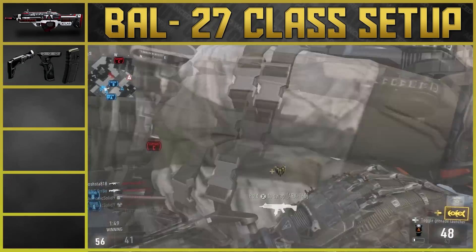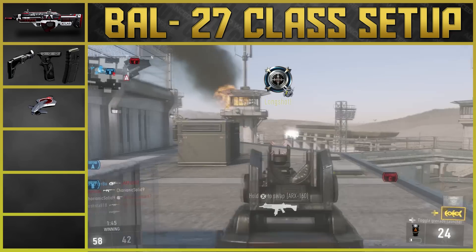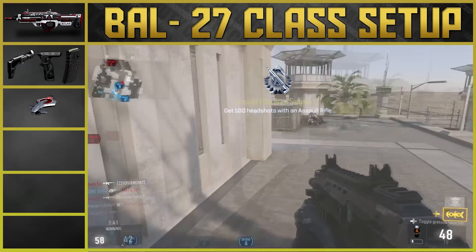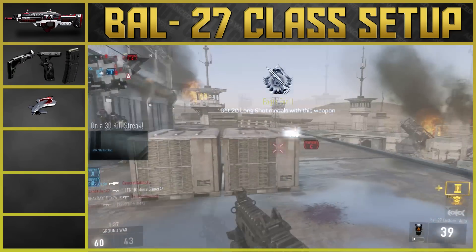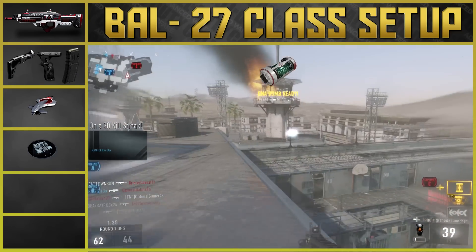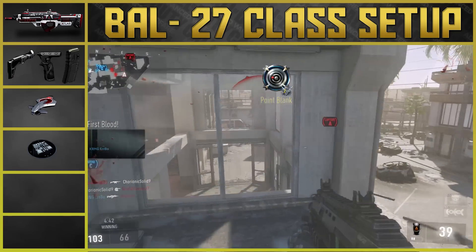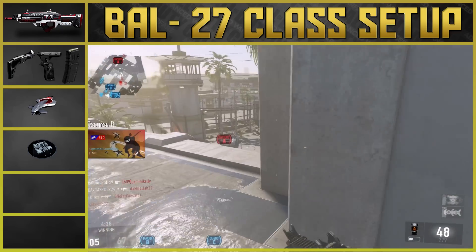Now that we have attachments out of the way, let's get into the perks. The first perk we're going to use is low profile. Low profile keeps you invisible to UAVs, tracking rounds, and exo ping, along with a couple other tracking attachments, which could always be annoying and could end up getting you killed. We're also going to put on peripherals as a second perk. Peripherals will make the mini map a lot bigger and help with map awareness — you can pretty much see people shooting on the mini map from anywhere. It gets so big and it is awesome.